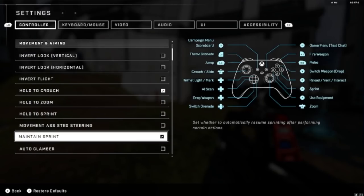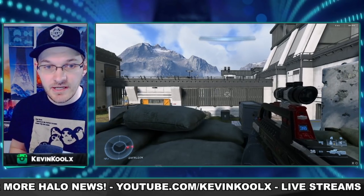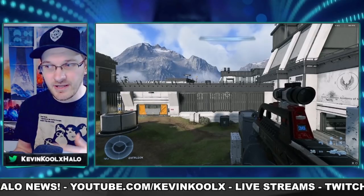I like to have hold crouch turned on and maintain sprint turned on. Step jump is a great feature I've been playing around with — you can push yourself up against a wall, move forward, jump a little, and it puts you right up there. Without step jump, you'd just barely make it to the edge. It really decreases that jump height issue on little edges you want to jump on. Very useful.